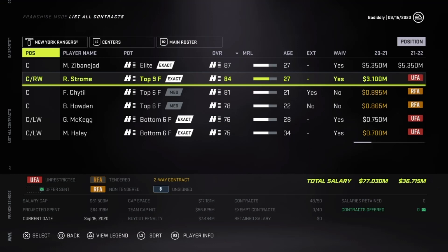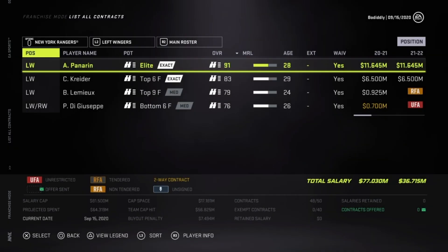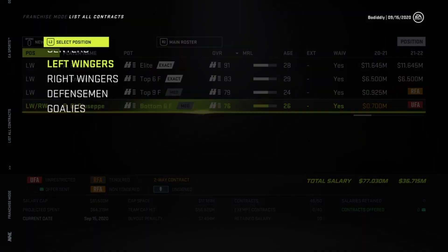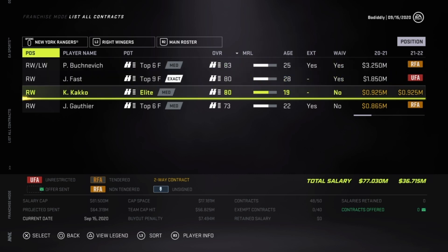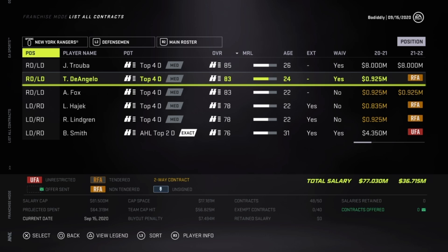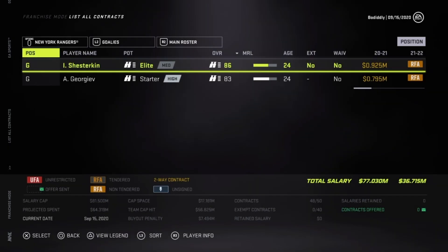Next up, my personal favorite team, the New York Rangers. The Rangers lost the Cup in the 2013-2014 season to the LA Kings and haven't won a Cup since the 93-94 year. They have definitely undergone a youth movement over the last few seasons, and it could pay off relatively soon with the right leadership. They have $17 million in cap to play with and tons of young talent to groom. Mika Zibanejad is a great cornerstone player along with Artemi Panarin. Chris Kreider is one of the few Rangers from that Cup Finals losing team, and this will be the first Rangers season without Henrik Lundqvist in net since the 05-06 season.